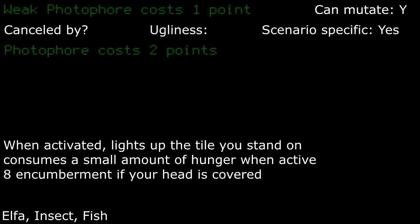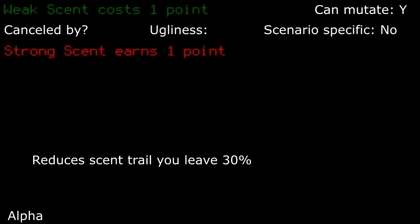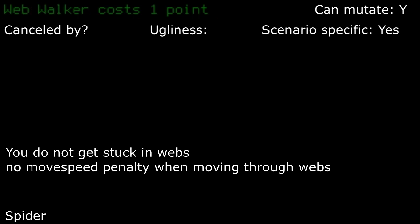Weak photo 4: acts as a weaker variant emitting just enough light for what you're doing, with a little more head encumberment if covered. It can be nice if you like doing a lot of crafting in the dark, but you're kind of useless once you find a permanent light source. Weak scent: really only useful if you plan to be creeping around in the dark, as you can shake off scent-tracking monsters easier. Rather pointless to fight one type of thing that can find you and end up making noise so another can find you. If you plan to be sneaking around in the dark, I highly suggest taking light step as well. Web walker: I don't find this particularly useful unless you have a hard time maneuvering around spider nests. And no, this trait does not let you sleep in webs without being past spider threshold.